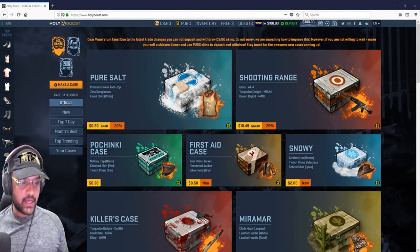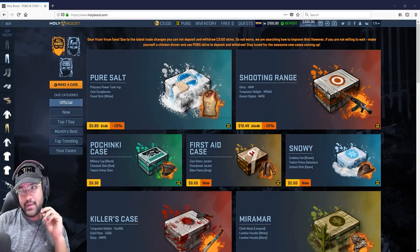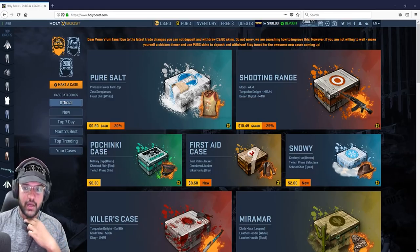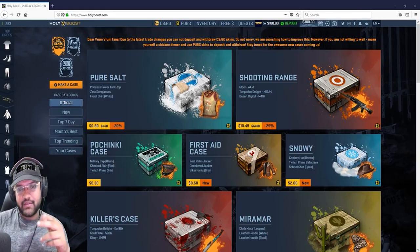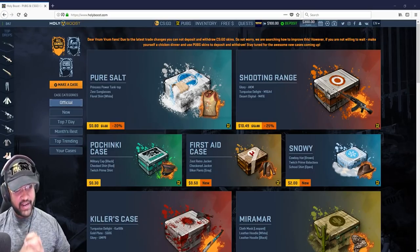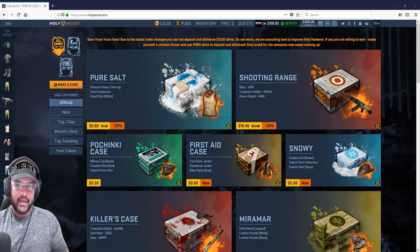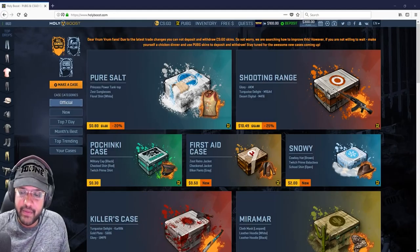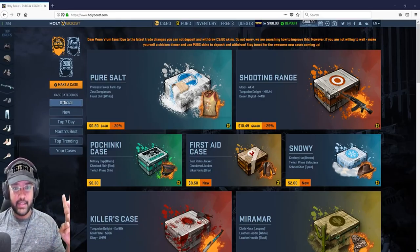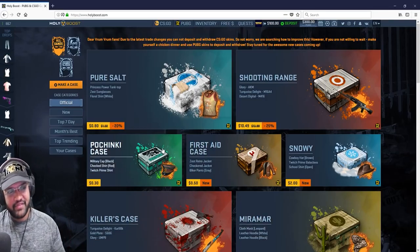Okay, so this is how the website looks. I guess most of you might have watched my previous video on opening CS:GO cases — if not, the link is in the description. The reason I'm opening PUBG cases is because of the latest update from Gaben where he screwed the entire trading situation. They've given me $300 to open some PUBG cases. You can use my affiliate code to get free $0.30 and open a Pochenki case for free — you might get a free skin!